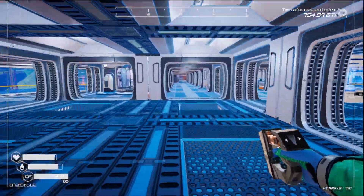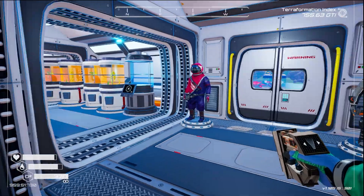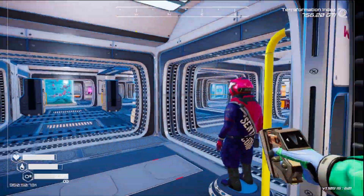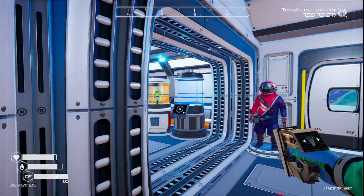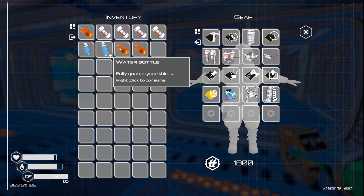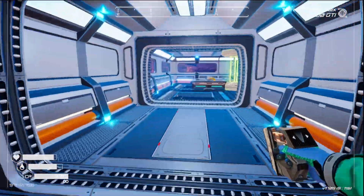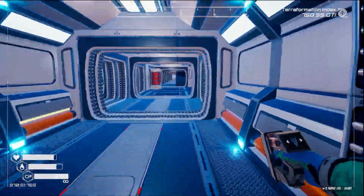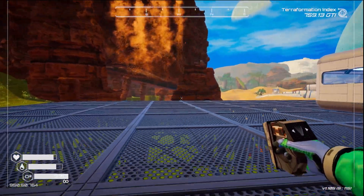I'd better take some food with me because we'll probably get into trouble. Maybe we should make some explosives as well. I can't remember how to make explosives - oh, circuit boards, which we don't have. So it's not a problem, we'll just go off without them.